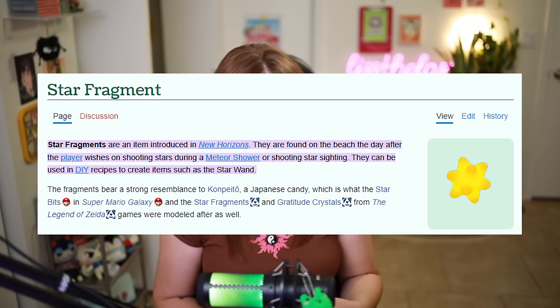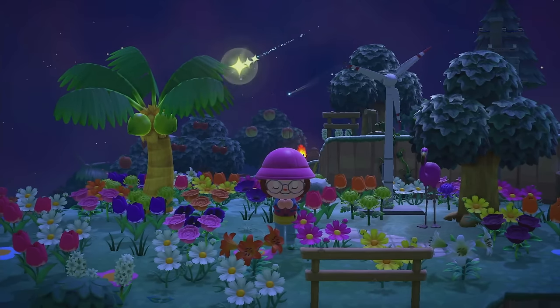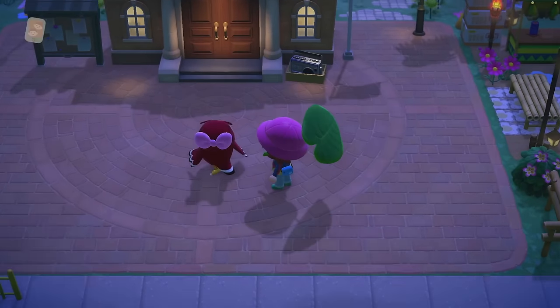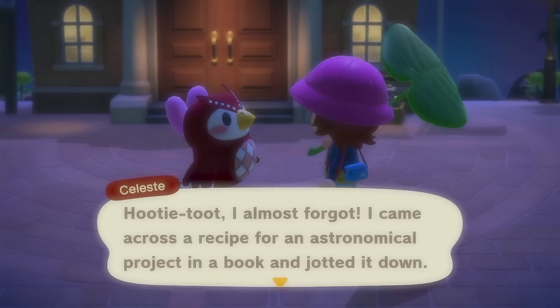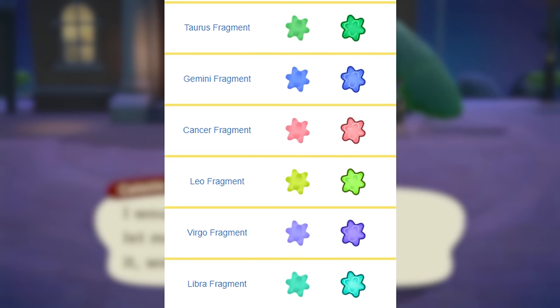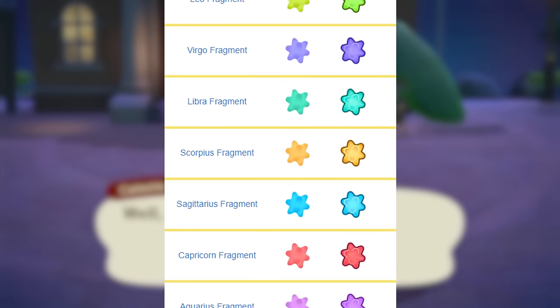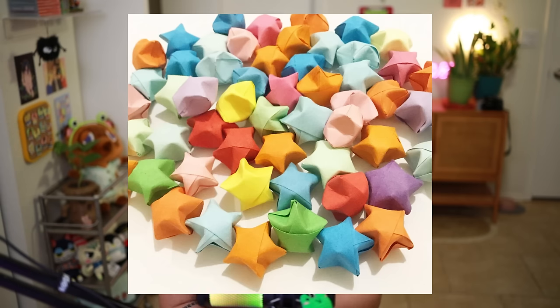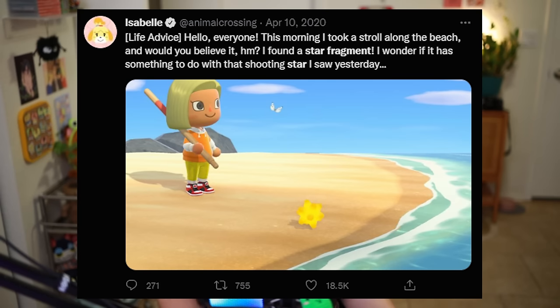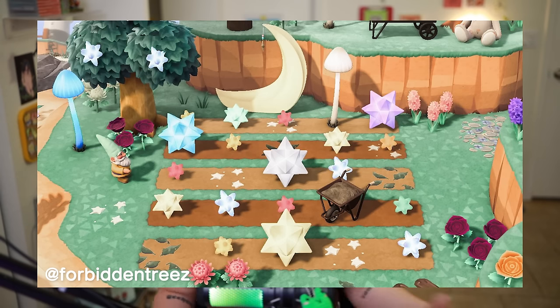Let's take it a step back for those of us that aren't super familiar with Animal Crossing New Horizons. Star Fragments are items added in New Horizons that can be obtained through wishing on shooting stars during meteor showers. The occasional NPC visitor, Celeste, will give the player DIY recipes that are craftable with the varying types of star fragments. All of the different colors of star fragments indicate a different zodiac sign, and there's also just a regular and large one too. These little guys are aesthetically based on Konpeto, which is a Japanese candy, and they also remind me of those cute little lucky stars from elementary school. It's no wonder that the players love these star fragments — they're cute, glowy, and just so exciting to stumble upon in the game.